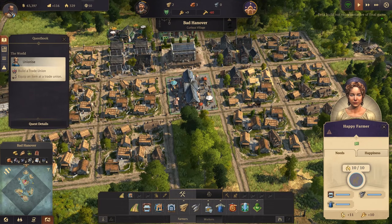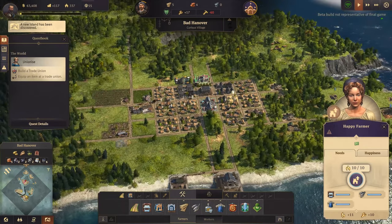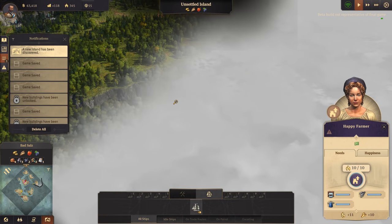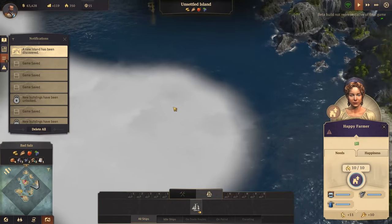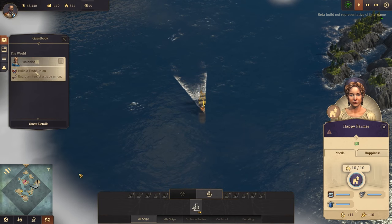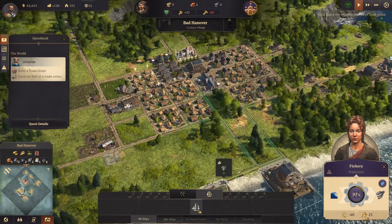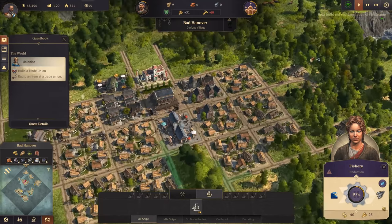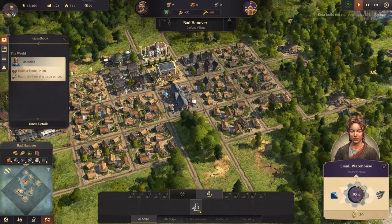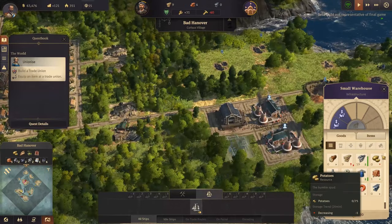We'll try and get all of these houses directly around the market to upgrade. We've found another island - keep on sailing! We've got 25 farmers there, 97% productivity. What are our stocks looking like? Yeah they're good, greatly increasing. Wood not so much, it's going down.